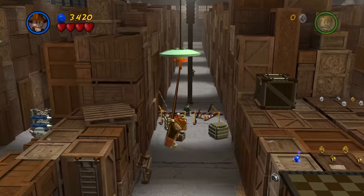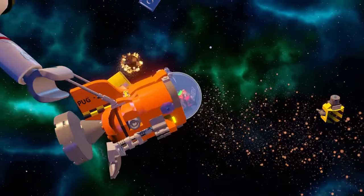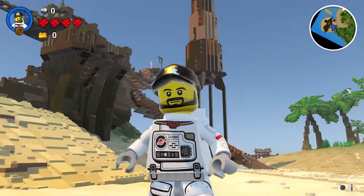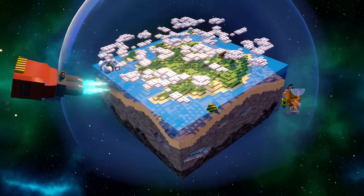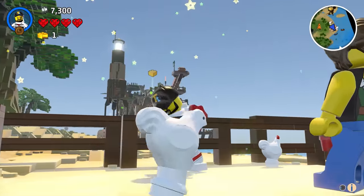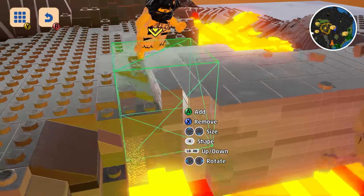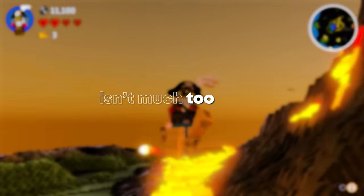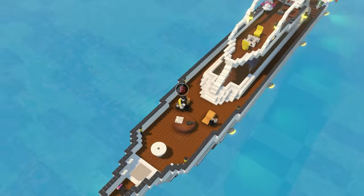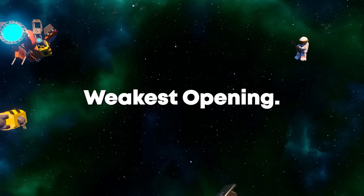The first LEGO game on the list at number 26 really doesn't capture the essence of a LEGO game at all, and that is LEGO Worlds. To begin with, you are simply thrown onto a pirate island after having the opportunity to customise your character, with very little options to pick from. What makes this opening so bad is the insignificant amount of gameplay — most of it consists of watching mini tutorials, and the missions feel rather tedious.